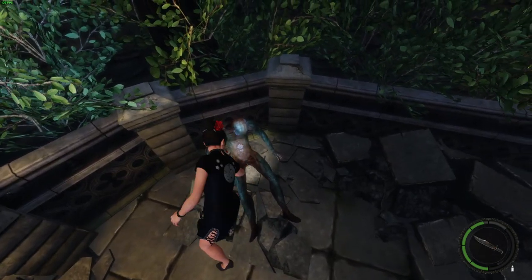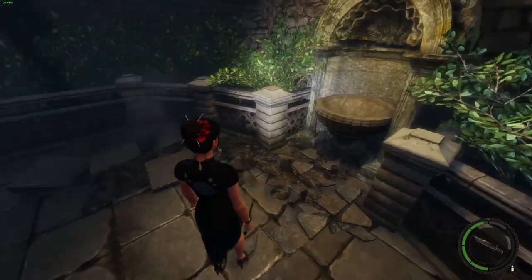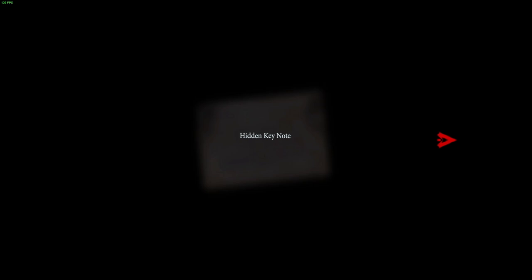This guy looks different. I wonder if he's going to come to life when we pick up this. Hidden Keynote: 'To Oscar, or whichever of the members are in charge of landscaping — I have hidden a key that unlocks some of the exterior gates to the residence. We've had problems with some of the newer initiates wandering around, sticking their noses in places they don't belong, which angers the master. If you need access to those areas, you can find the key in one of the corner flowerpots closest to the lamppost near the entrance of the mansion. Please be sure to return it when you're done.'